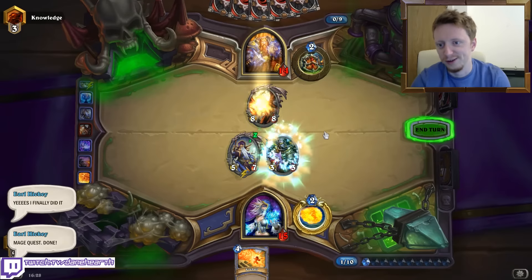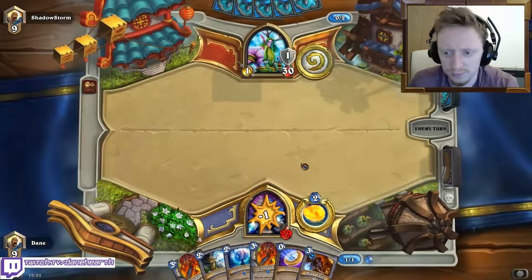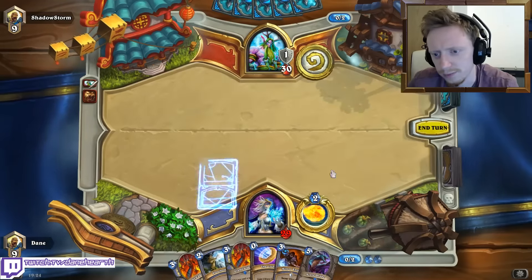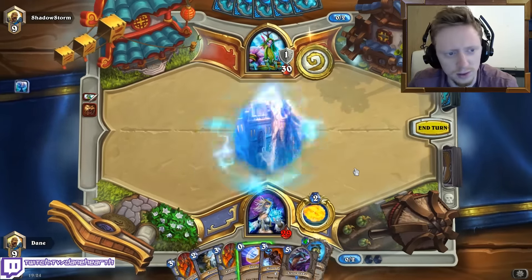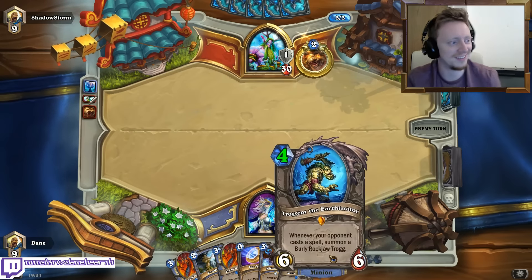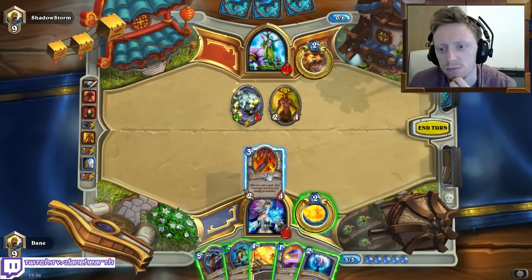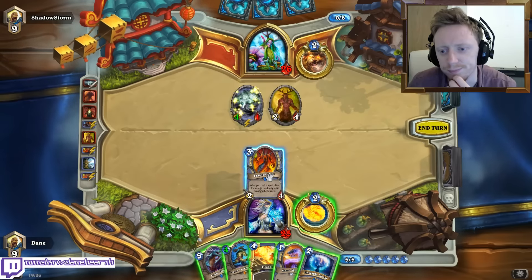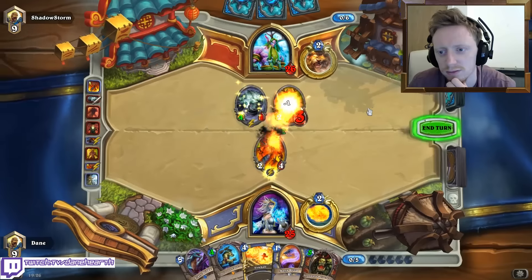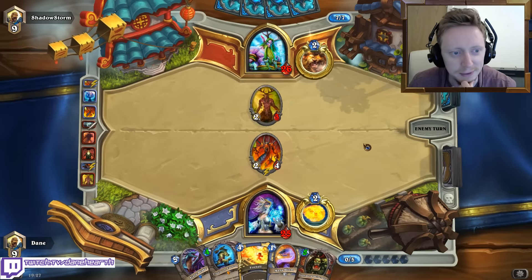That works as well. Oh, the Peacekeeper. I've got a pretty nice curve. I can play Unstable here and then Flame Strike - play the mess. That is a really good card to get. Hopefully I hit this here. Got some good late game coming.